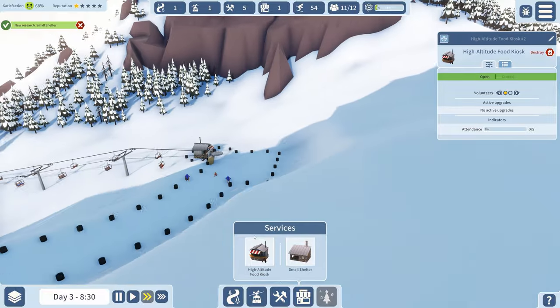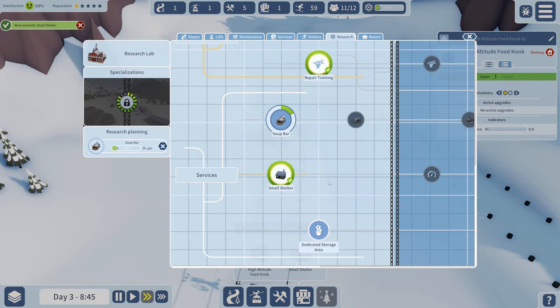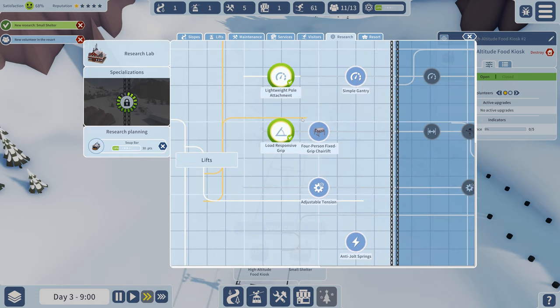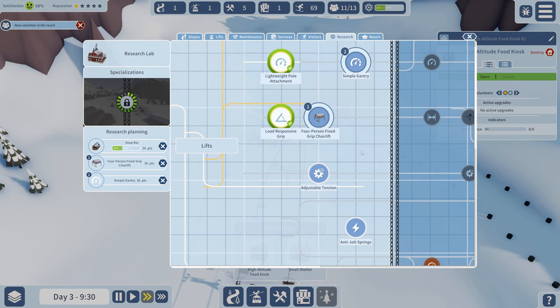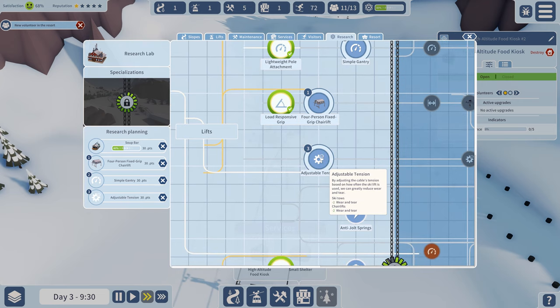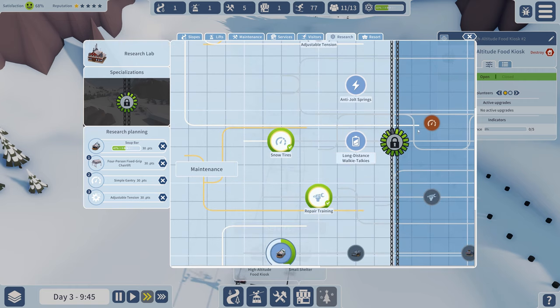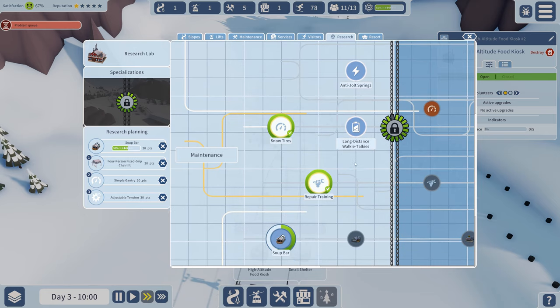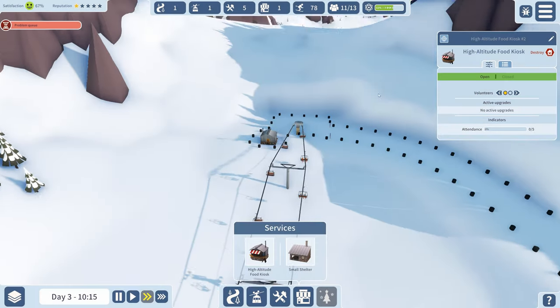Small shelter is researched! I better go in and make sure to queue more research since these complete quickly. Let's also research the four-person fixed chairlift - chairlift speed of 20 mph is going to be important. The tech tree is locked out until you complete enough in the first section, then it'll give options for how you want your ski resort to develop.